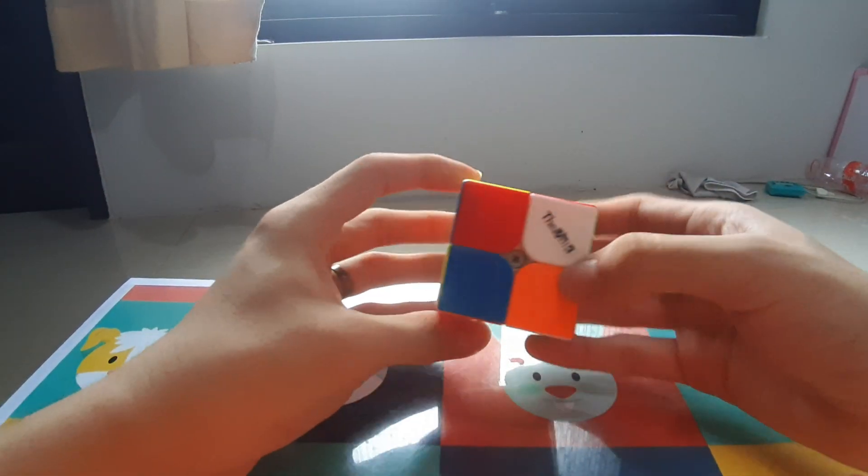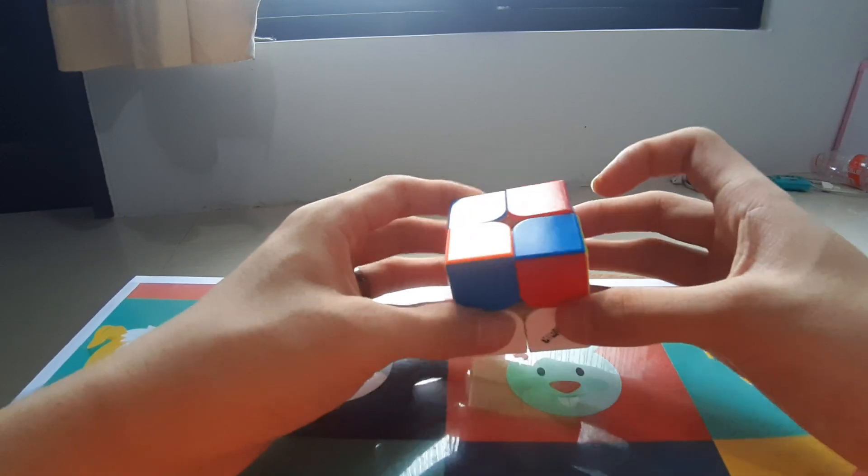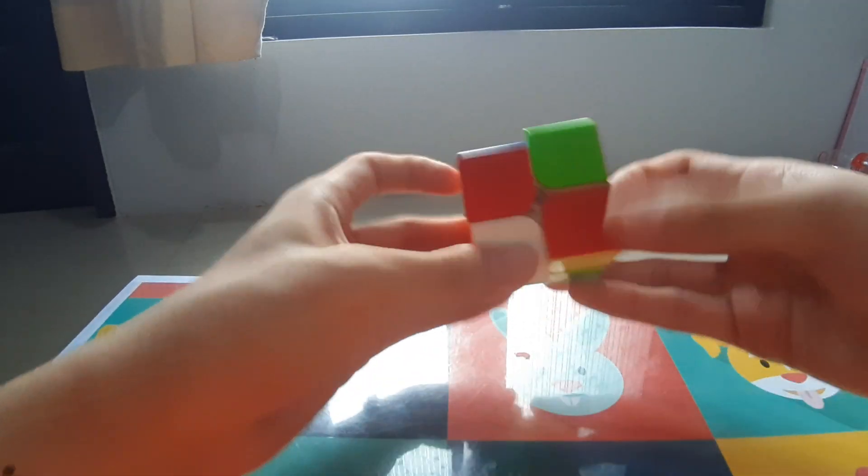First solve was a 0.79. It's pretty obvious — 2 move layer on green, and then you just get... I don't know what you call this. I still call it bowtie, because I'm stupid, but whatever.